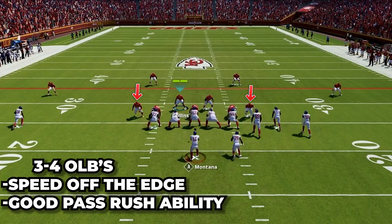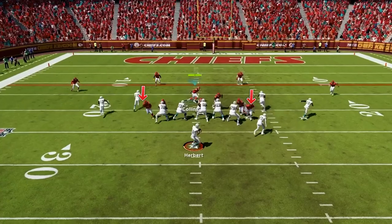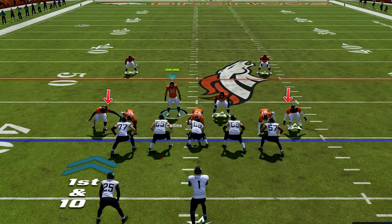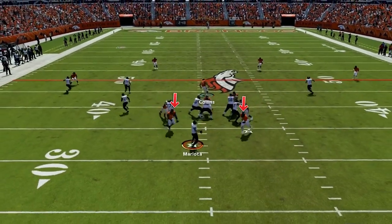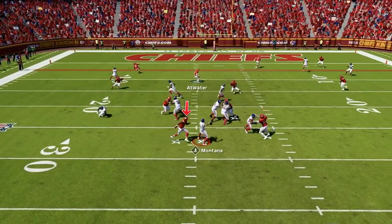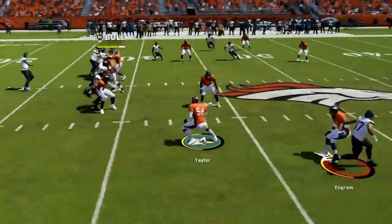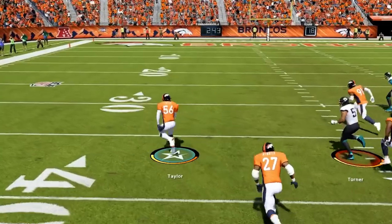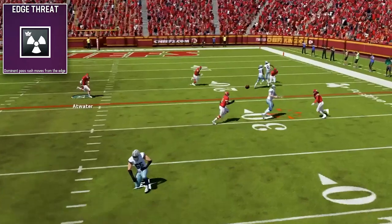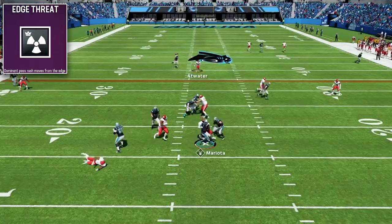Then we have our 3-4 outside linebackers. At these two spots I have Lawrence Taylor and Shaq Barrett — number one here we want speed off the edge. These guys will be getting an absolute ton of free runs at the QB, so the faster they can get off the ball and into the backfield the better, but having good pass rush stats is also big. They will also be dropping out into coverage a decent amount so some coverage skills will help, though that is just a bonus. On LT I also have Edge Threat, which helps him get dominant wins rushing on the outside and makes him an absolute terror to block one-on-one.